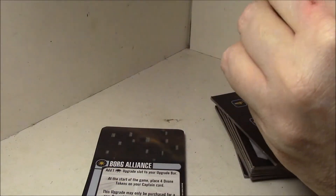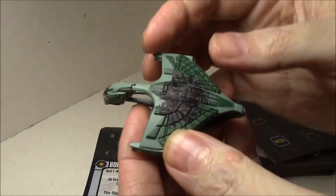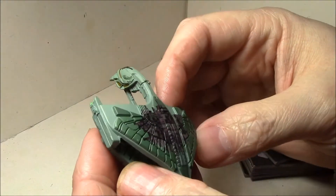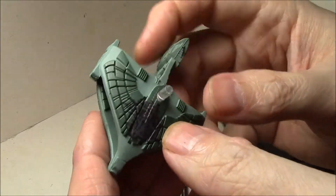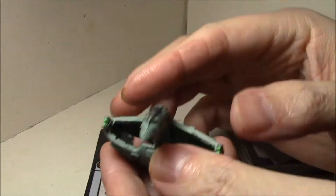First, the ship itself - it's just the D'deridex class ship and it's got some assimilation painting on it in several colors. It looks good; I still like the assimilation job, it's not bad. It's got several colors, very very cool looking.